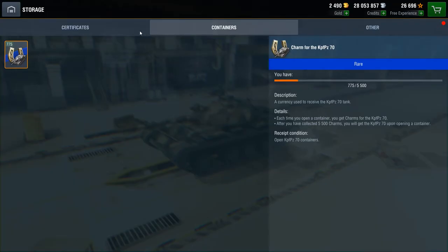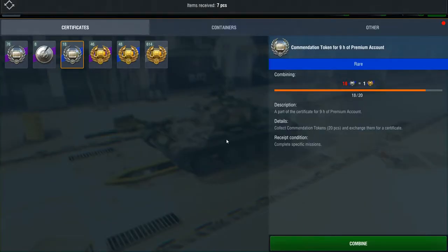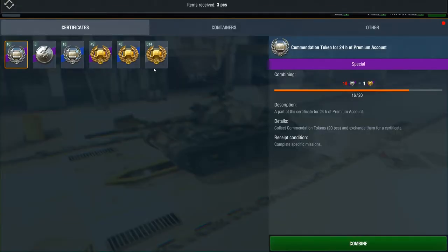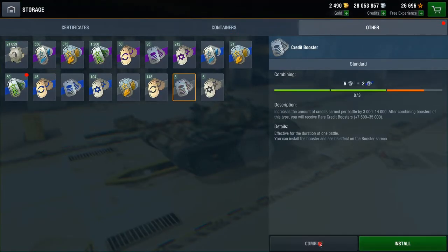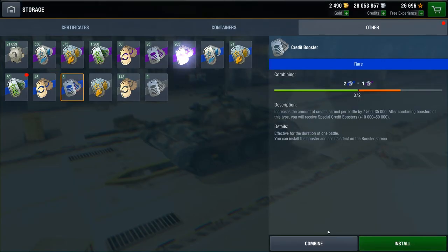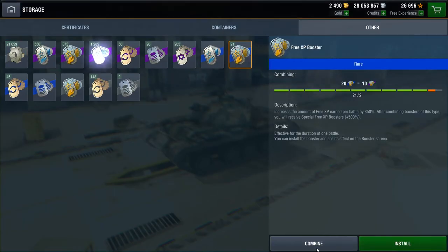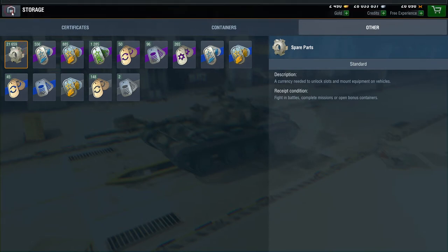And also a bunch of useless certificates and things. Oh, we can combine premium time. Well yeah, I need to get normal premium time. And let's just combine up some of these. There we go — we've now got a bunch of useless things that I'm never going to use.